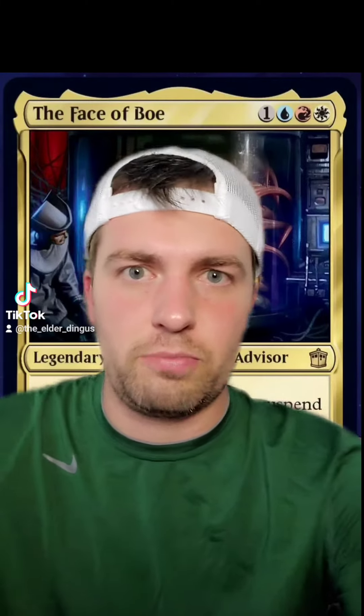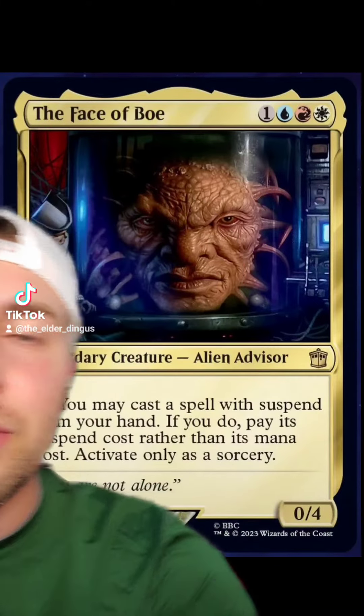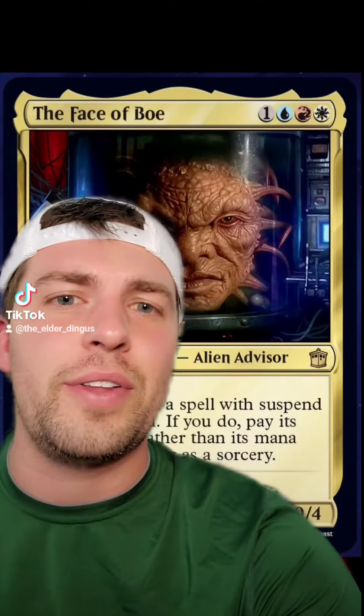I haven't talked about the Doctor Who cards yet, so here we go. The Face of Boe — we're going to start off with this one. This is my favorite out of the cards revealed so far. You can cast a suspend card from your hand by tapping him, which is really cool because there are a lot of zero mana suspend cards that would work really well in the deck.